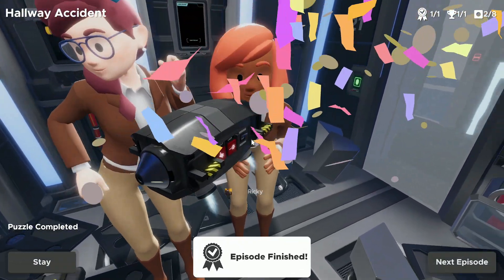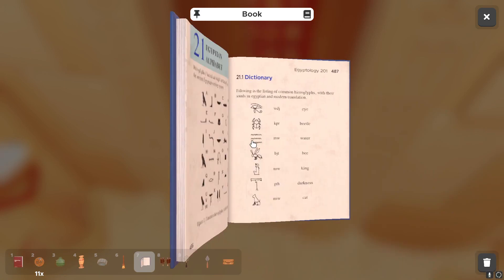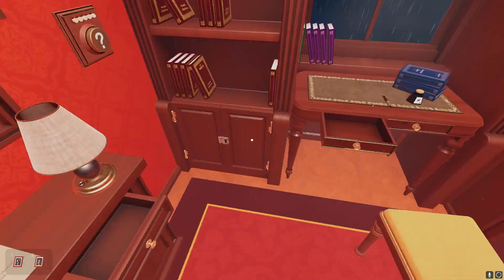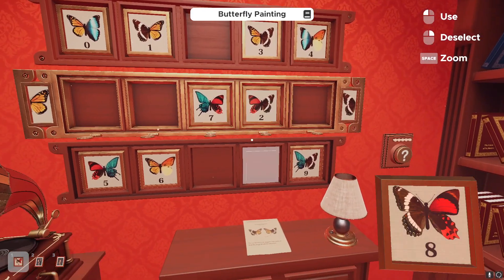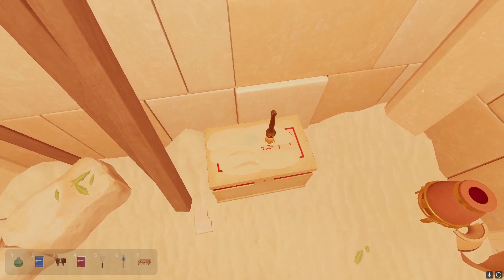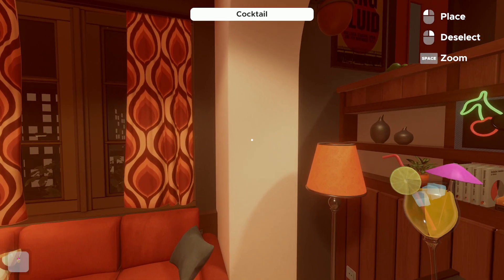Let's go ahead and begin breaking this game down starting with its core features, that being the puzzles it likes to throw at you. The puzzle rooms themselves are filled to the brim with interactables, clues, tools, and mysteries. Each room you encounter is vastly different than the last one when it comes to the solution of each puzzle, but most rooms share the same cosmetic appeal and basic problem solving from their previous areas.